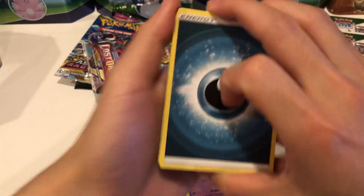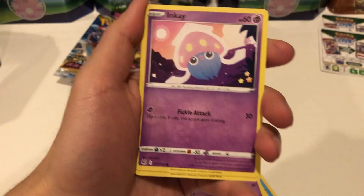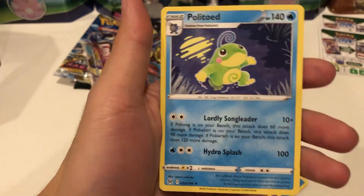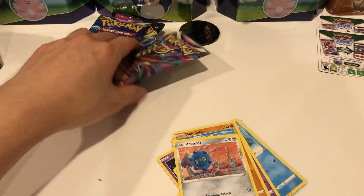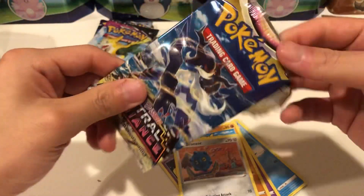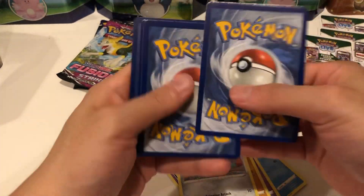We'll switch up the coin and see if the luck changes. Doesn't seem like luck is with us right now. We got a Darkness Energy, Cedra, we need constant luck over here. Got Dottler, Damage Pump, Inkay, Basculin, Jynx, Makuhita, Bronzor — got our reverse holo Toolbox and a Politoad to go with our Politoad reverse. We'll try one more time — if we don't get anything we'll switch up the coin.